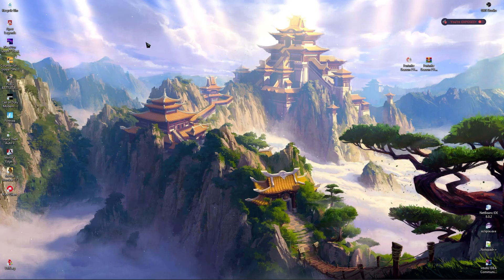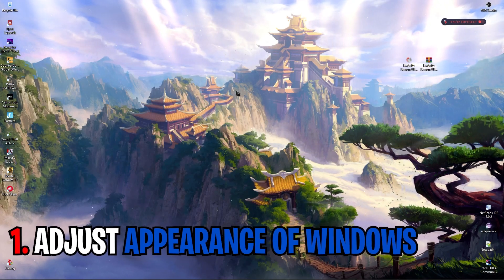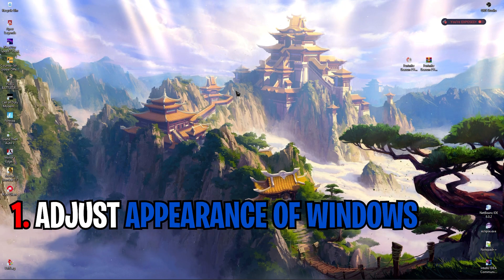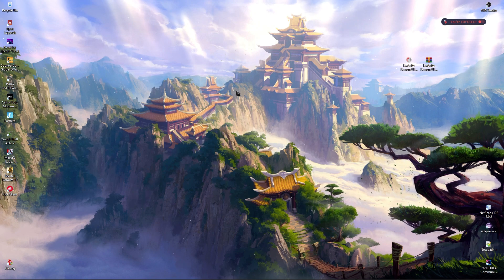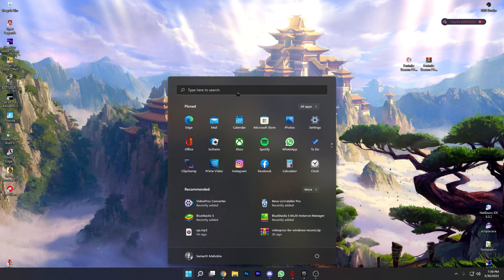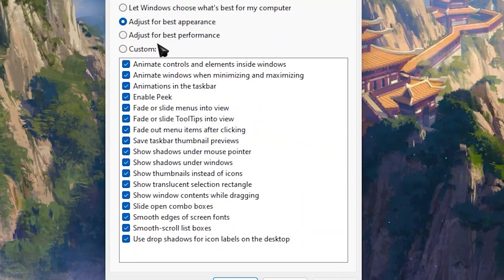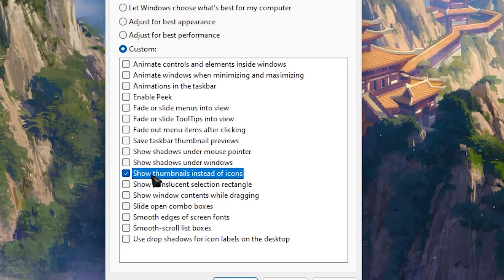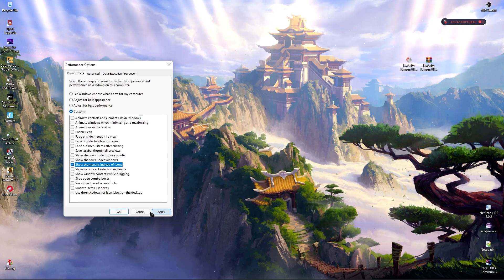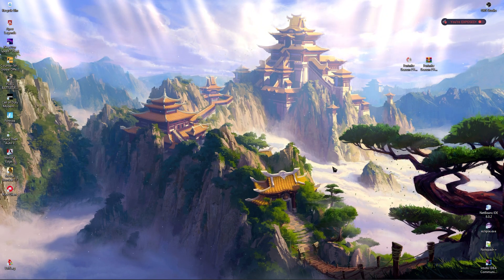Once it's done, click on Close and let's proceed with the next steps. The next really important thing is Adjust Appearance of Windows. Simply press the Windows key and search for 'Adjust the appearance and performance of Windows'. Click on it, then select 'Adjust for best performance', and then click on 'Show thumbnails instead of icons'. Click Apply and click OK.